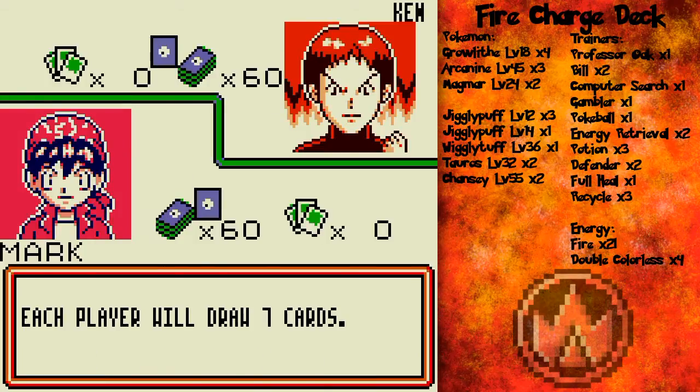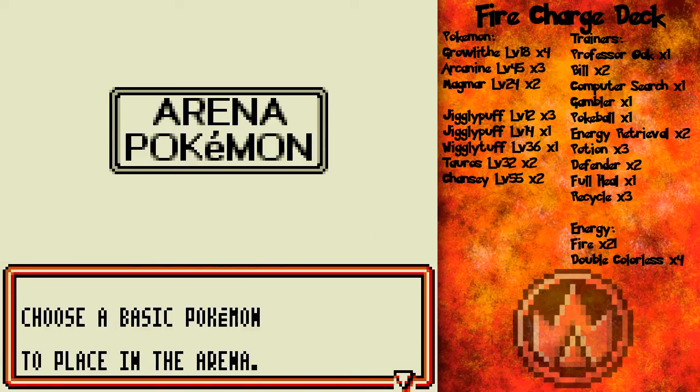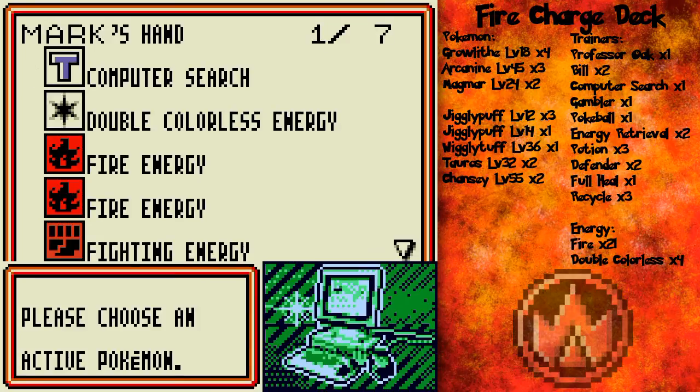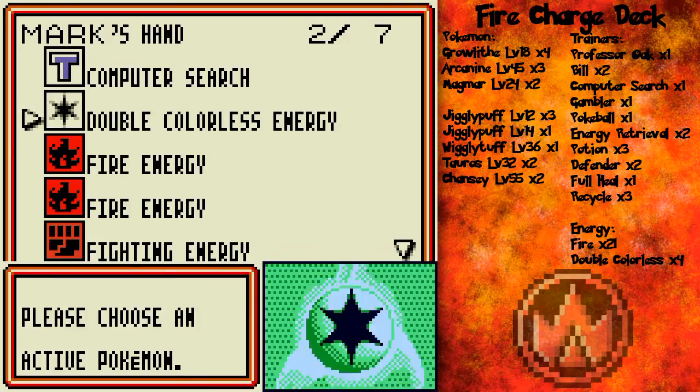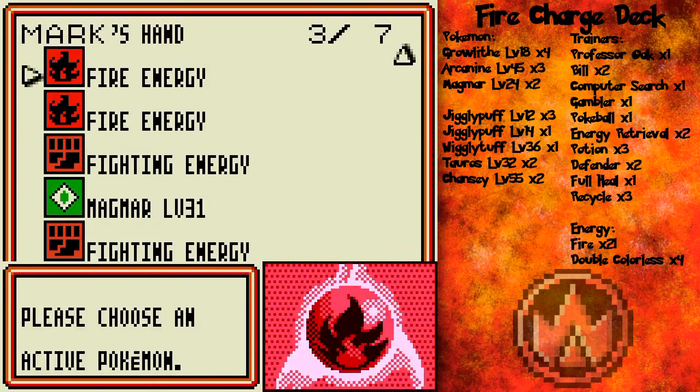Now despite him being the fire guy, he doesn't really use all that many fire Pokemon. He has the Growlithe and Arcanine line, as well as the lovable level 31 Magmar, if I'm not mistaken. Or maybe it's the weaker Magmar. It has Fire Punch and Flamethrower, but it has less HP and whatnot.